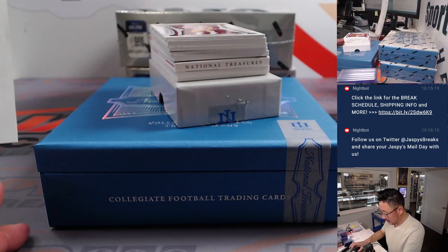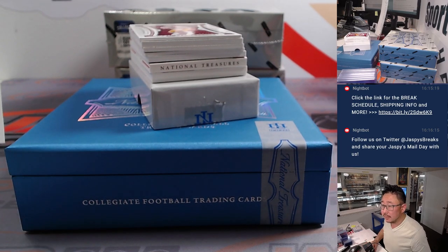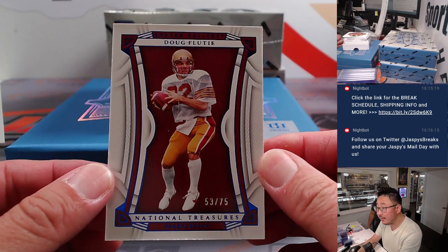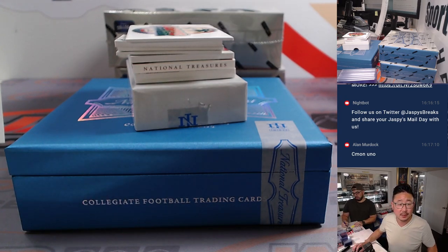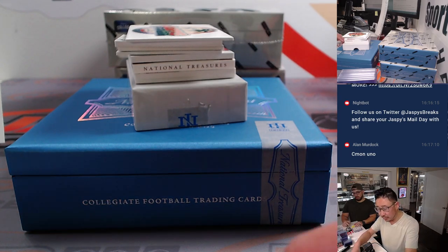We're going to lead off with Doug Flutie, 53 out of 75. Doug Flutie is one of those retired players, so his longest tenure — it's tied between a number of teams. Going to Pro Football Reference, he played four seasons with New England and four seasons with San Diego, but appeared in more games with the Chargers — 26 as opposed to 22. So this is going to go to the Los Angeles Chargers, Francis.